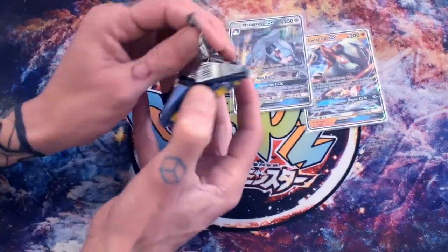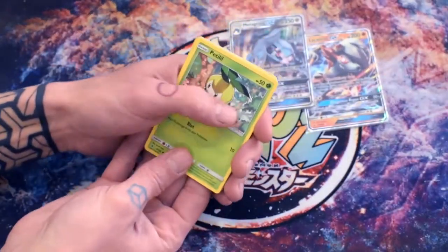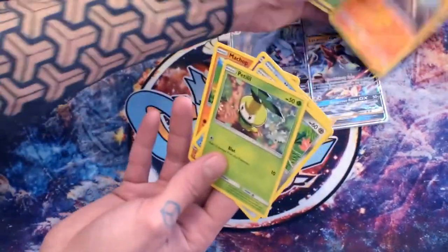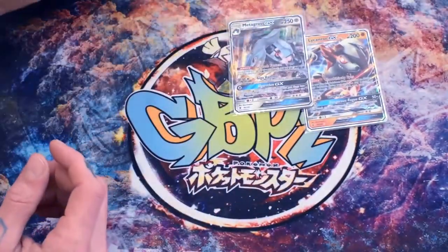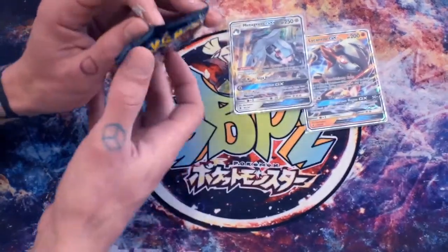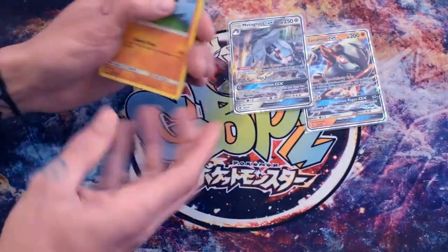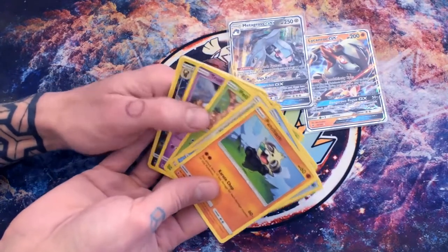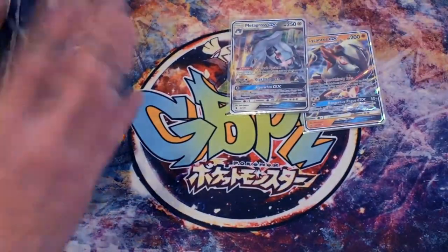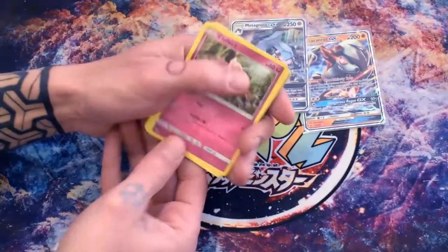Does it feel like it's working so far for you lot out there? Reverse Mudbray and a Lycanrock regular rare. So what are you hoping for, Mike? Obviously the DCE or the rare candy — I know they work quite a bit at the moment valuation-wise. In this one we're looking at a reverse Pangoro and a regular rare Trumbeak. Right, pack straight on — you can't throw your pack at me. So straight on to this one.